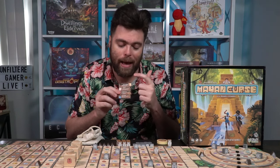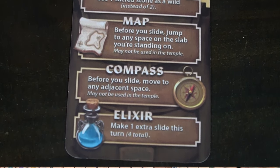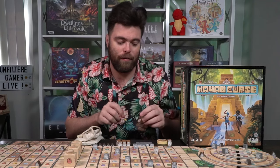Don't forget — on your turn you can use this one-time ability, your backpack, which has four unique abilities. They'll let you do things like use one stone as a wild as opposed to two, or make an extra slide this turn for a total of four instead of three.